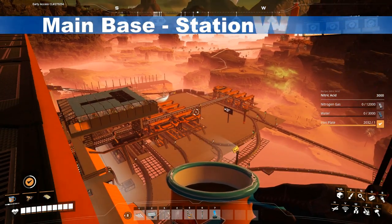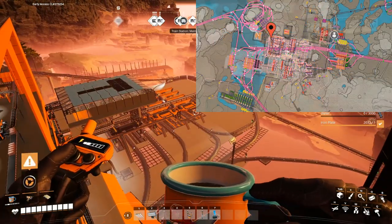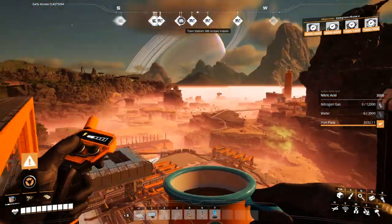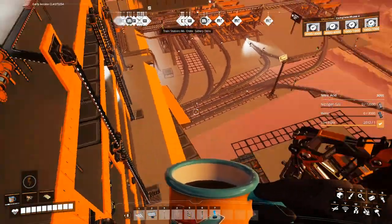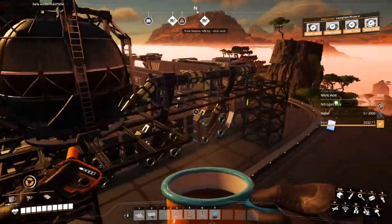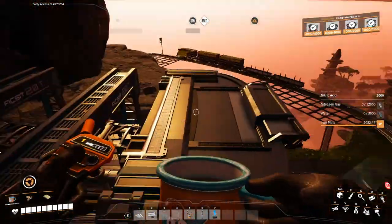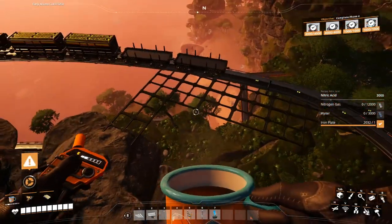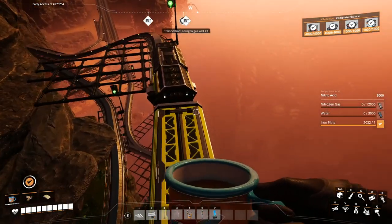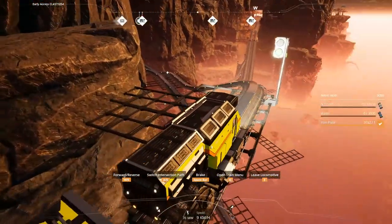Welcome back to part two. We are still on top of the main base looking at the train station — the main base train station west — where there is still a lot of activity. It's going to be daylight again. I made a little bit of a mess by putting my train near the exit of this train station, on top of the loop which is the railway around this mountain top. Today we will go to the aluminium factory and unblock that train there, which is a little bit mad at me.